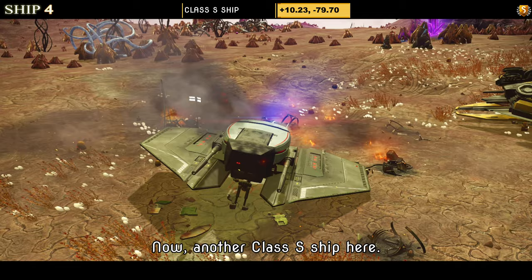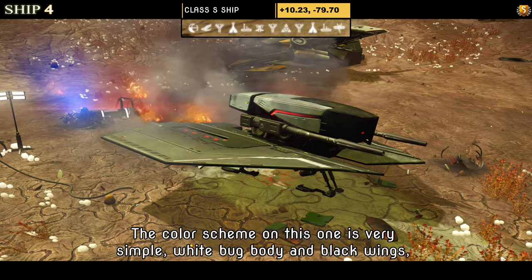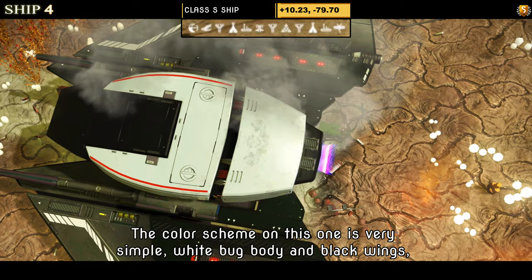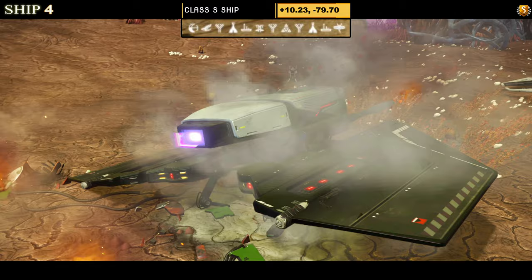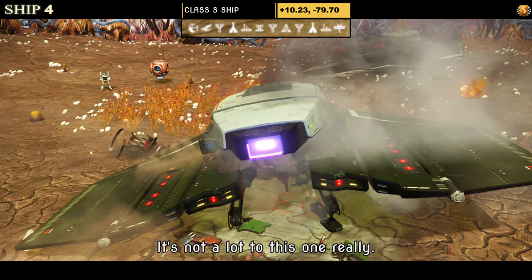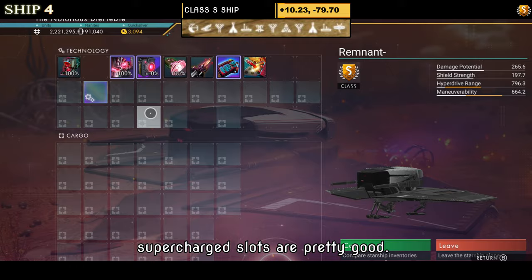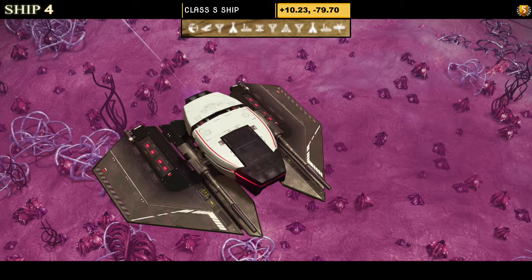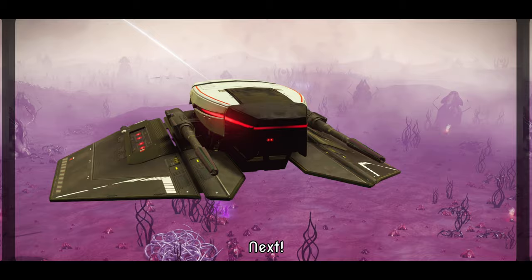Ship number four is another Class S. The color scheme is very simple — white bug body and black wings, very similar to a bat style. There's not a lot to this one. Supercharged slots are pretty good: three on the left, one on the right. Once in the sky it doesn't really change much — the wings have a slight dip down, other than that not a lot to see.